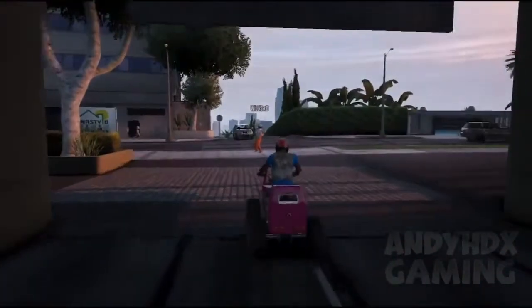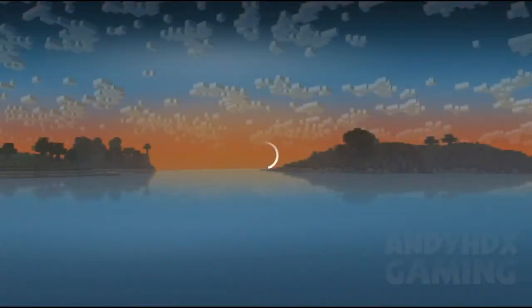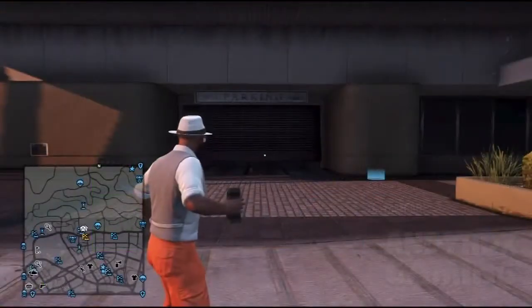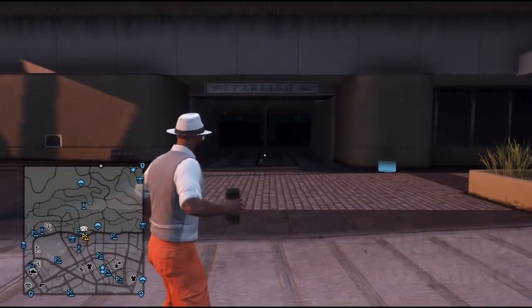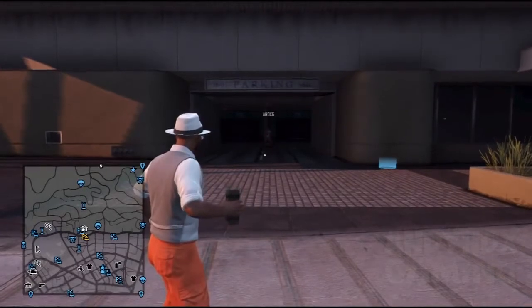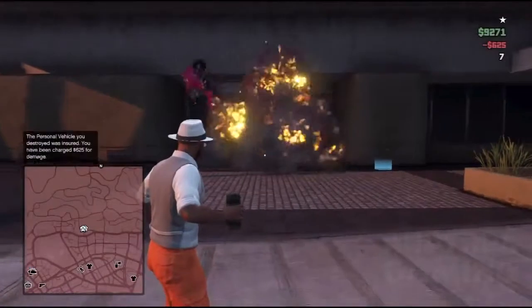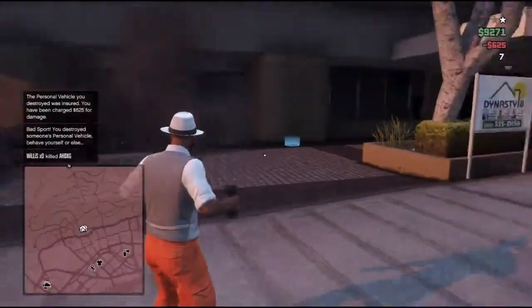So when you drive out, you want to tell your friend to throw a sticky bomb, and when he throws it, he wants to trigger it so it blows you up. Wait a second and you want to actually go on the dashboard. This is a view of what it looks like from my friend when he blows me up. You can see my friend is outside ready with a sticky bomb. I'm driving out the garage, he sees me, counts around 3 seconds, throws it, triggers it, and blows me up.